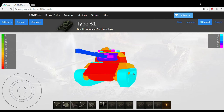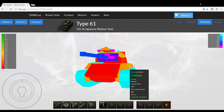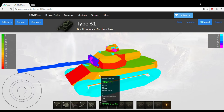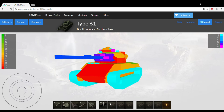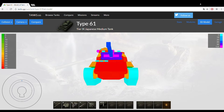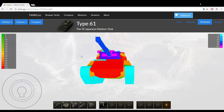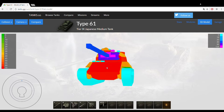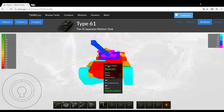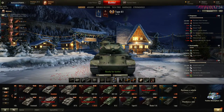The side armor is very weak and hardly allows for any effective angling — when you try to angle the hull, a section of the side armor becomes a flat surface toward the enemy and is very easy to penetrate. Angling doesn't help a lot on this tank. It's also a very juicy target for artillery. Really the best tactic is to use cover and try to avoid getting shot in the first place, because when you get hit you will get penetrated. The only upside is that it's very hard to penetrate frontally with high explosive shells.